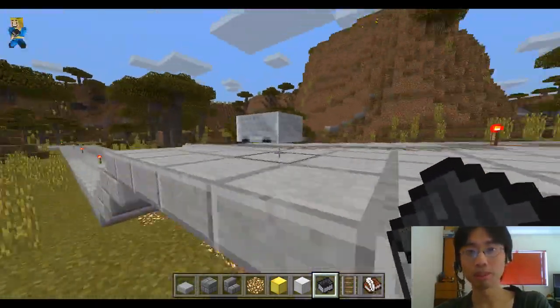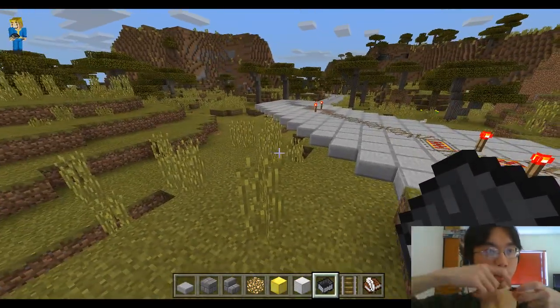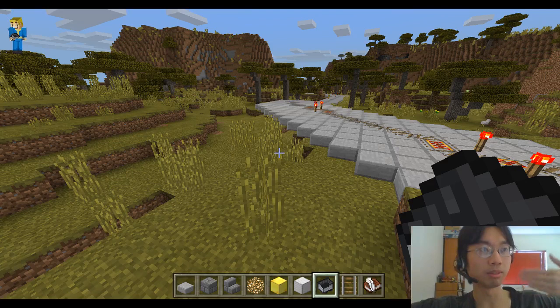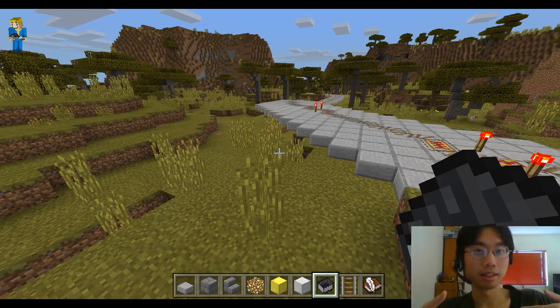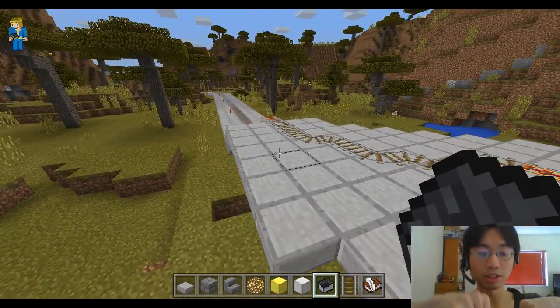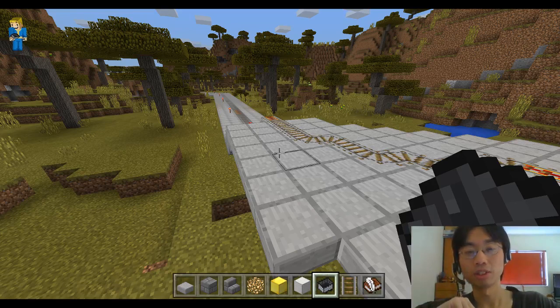Back to the point where redstone only travels 128 blocks - that means the signal is only going to be at most 128 blocks between one switch to the other. So the zones would naturally also be about 128 blocks, probably like 100 blocks to have some buffer. So if you have a zone every 100 blocks, you would use that for zone control so that minecarts don't crash into each other. Every 100 blocks, you can have another player with a different destination on the same network.